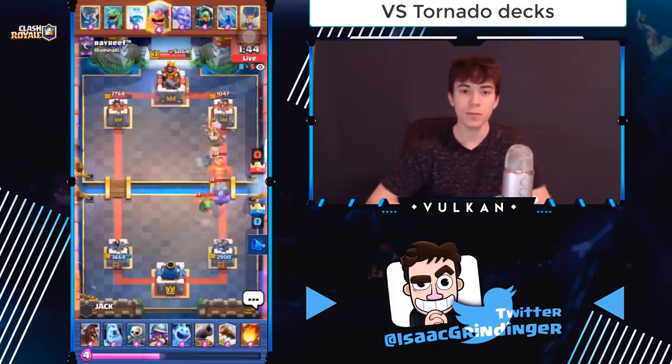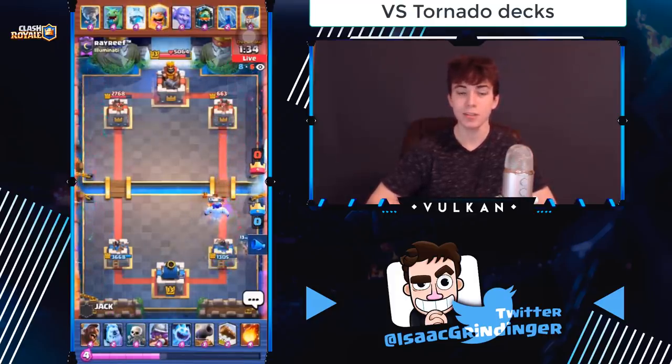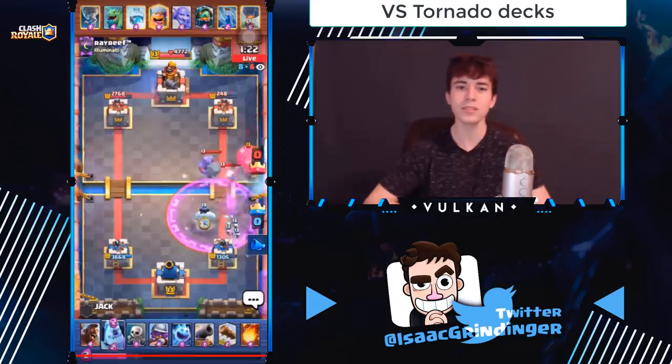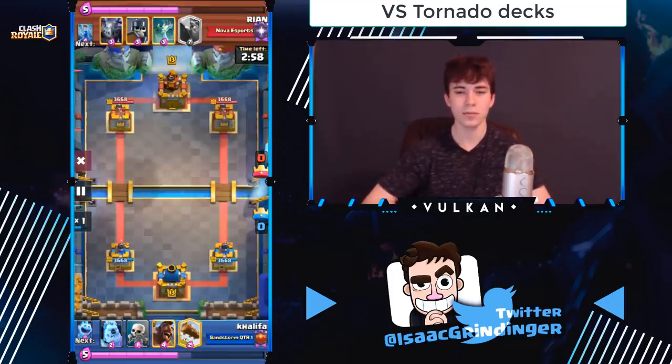Versus RG tornado decks you actually counter them with 2.6 — believe it or not — because you can pretty much fireball cycle them and defend with cannons and musketeers and they're never going to be able to break through. Versus tornado decks with tombstone, it's always a good idea to fireball the tombstone.